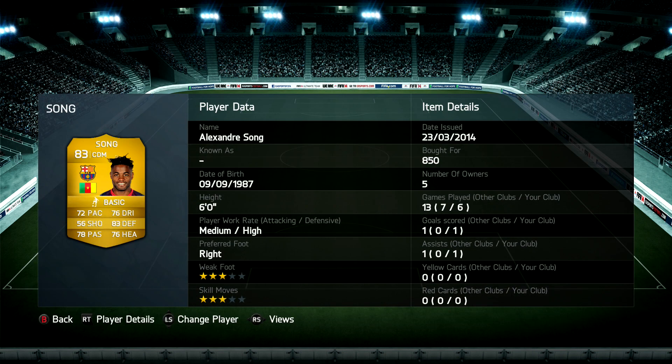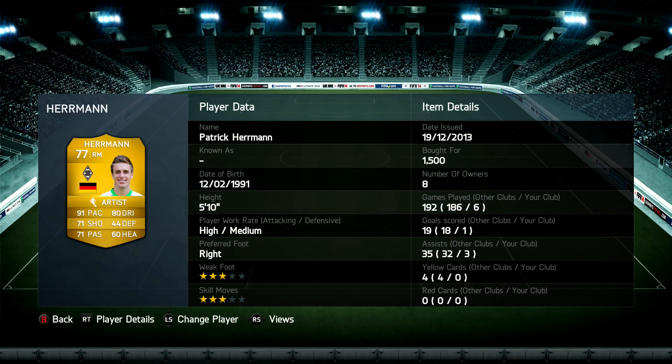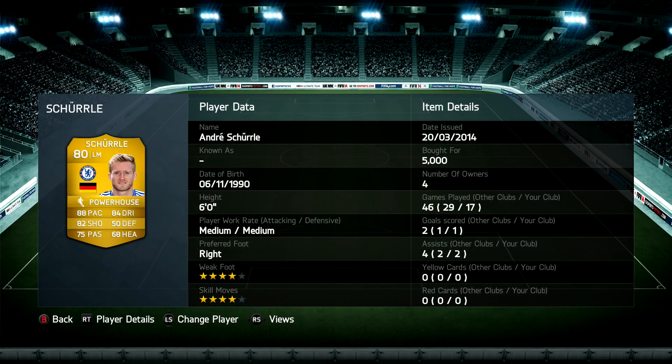In midfield, we've got Alex Song as a holding midfielder - every team needs one. He has medium/high work rates which suits the CDM perfectly, and he's got good pace and some good passing. Right mid is Patrick Hermann - this guy is rapid, that's pretty much all he has. I put the Artist chemistry style on him for the extra passing because he needs a bit more crossing, as the lone striker needs a lot of supply. The left mid is André Schürrle.